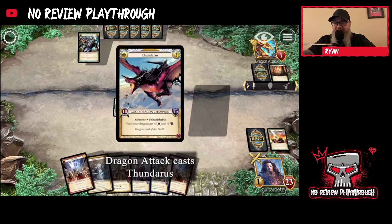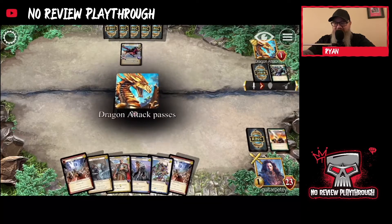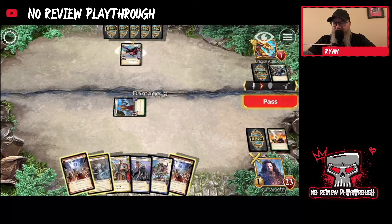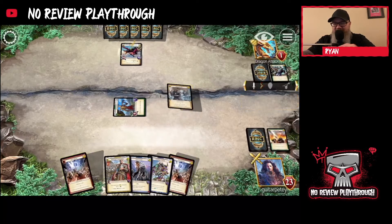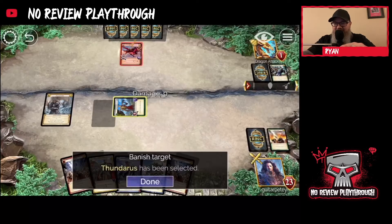They could put a champion into play — yeah, that's going to block. I don't want to break all champions. I can put two human tokens into play — they're just going to block. They're going to kill mine though.